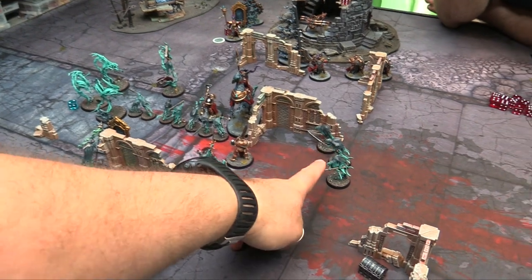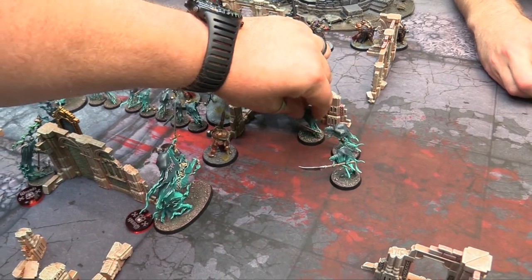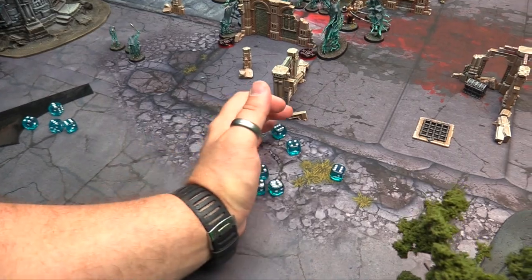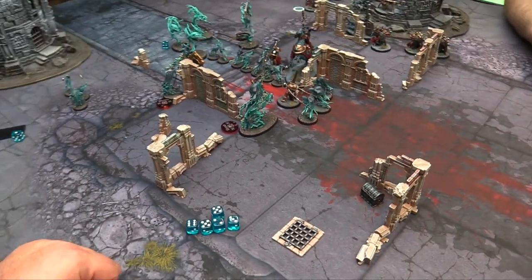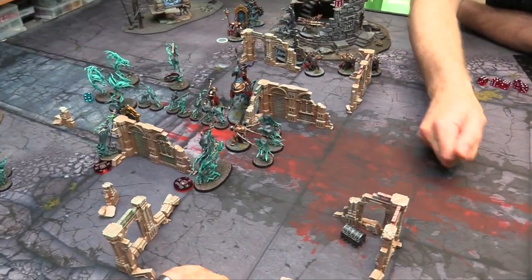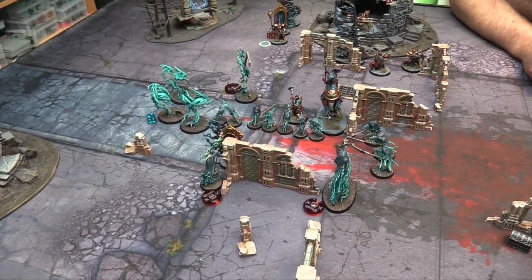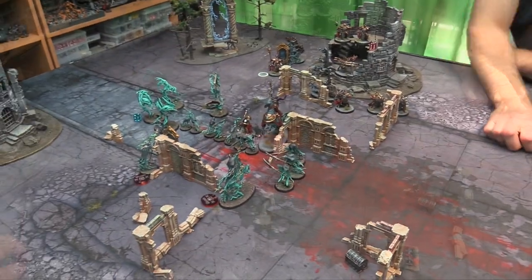These Glaive Wraith Stalkers can still pile in and fight because they charged this turn — piling in 3 inches. 6 attacks, 2 each — rerolling all failed hit rolls in the turn that I charged. They hit on 4s. Within 9 of the Nightmare Lantern so wound on 2s — 5 saves at 4+ rerolling 1s. The 2s will kill him. That is the combat phase. No Battleshocks on either side — it's on to turn 3.